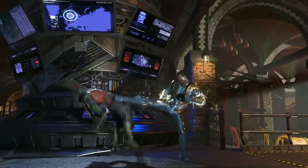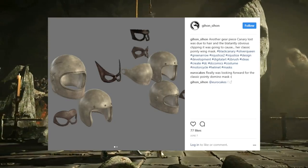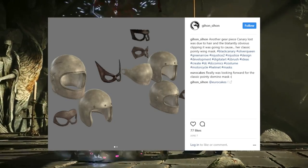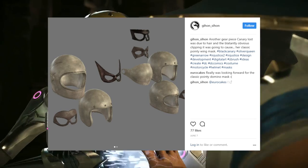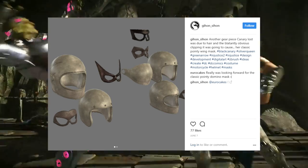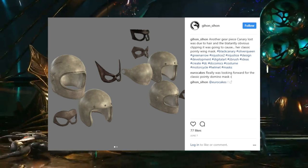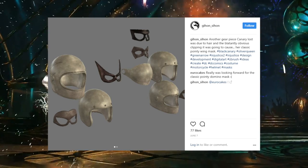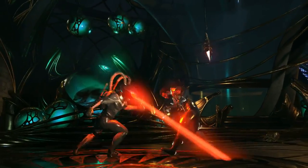Here's yet more helmet concepts — you can see different helmets, a couple of masks as well for Black Canary. It says: 'Another gear piece Canary loses due to hair and obvious clipping — it was going to call out her classic pointy wing mask.' So for fans of Black Canary, she had a lot of things that just did not make the final cut, which is kind of a bummer.